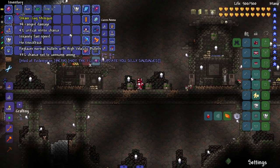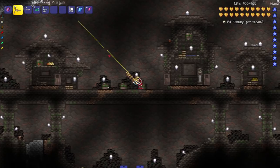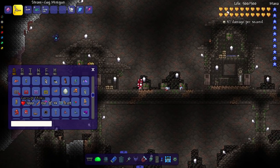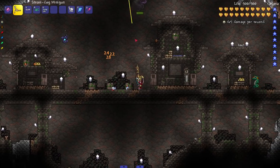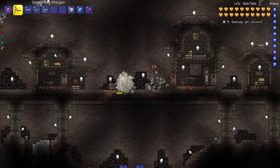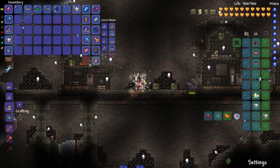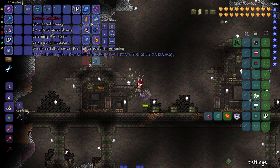Next up we got the ranged weapons. Starting with the Steam Cog Minigun - places normal bullets with high velocity bullets. Oh, I love that noise, that is one of the Terraria noises that I love. Let's bring out a Mimic. I always love miniguns in Terraria - I like guns in general. I wish there was just like an actual AK-47 in Terraria. We have a Uzi, a flintlock, a shotgun - why not?